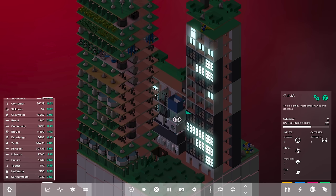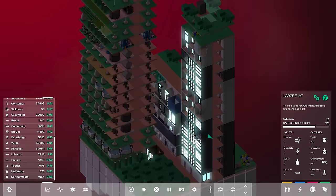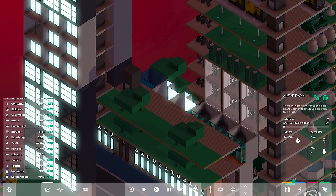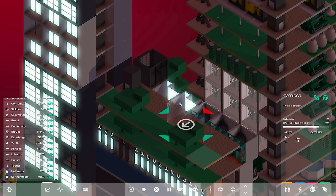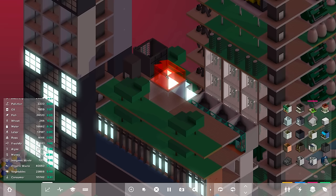One thing I noticed is that you do have to have a level of sickness to keep clinics operational — that's why I was in the red and lost one of our clinics, because there just weren't any patients to treat. Over here I added another little park. The corporation office has a wonderful money output. One thing I'm contending with is labor — we're running out of a bit of it. We put in so many large flats, which produced consumers but not labor.